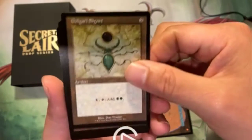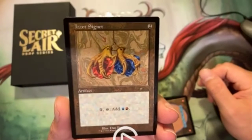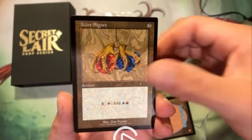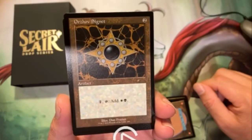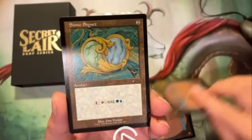Next one we have the Izzet Signet — very nice. And next one up is the Orzhov Signet. And the last one is the Simic Signet.